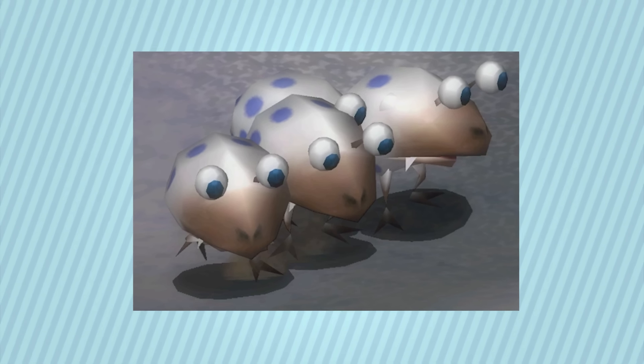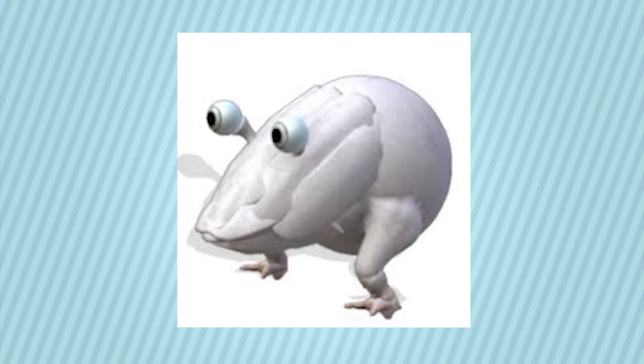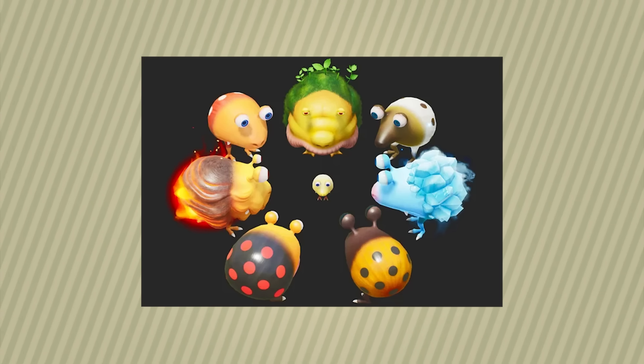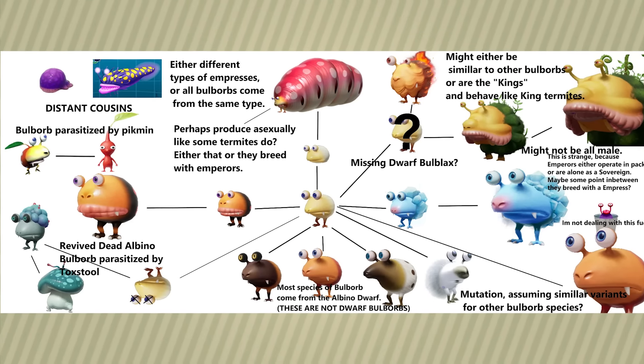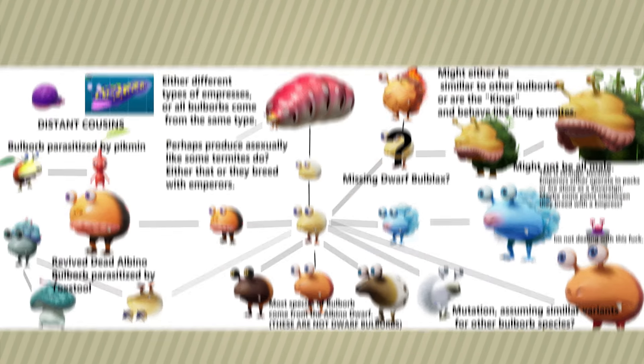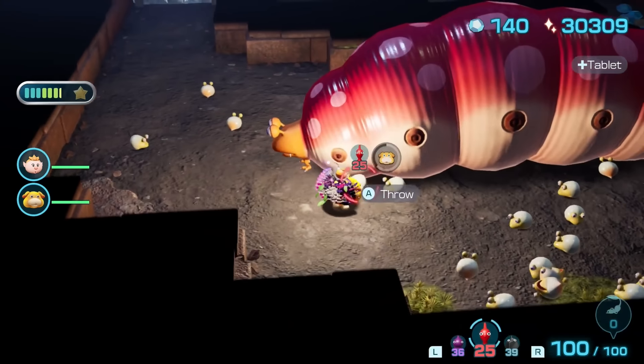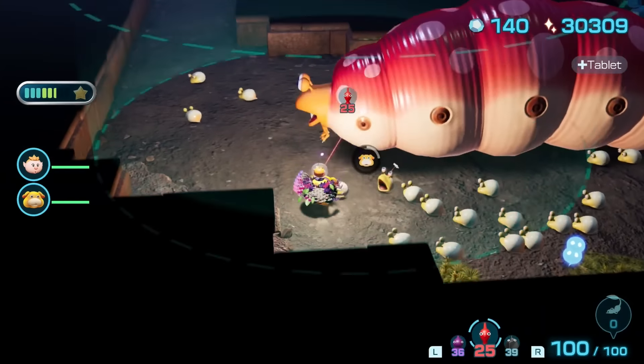It has a cool color palette and doesn't have a receding hairline, earning it 13th place. Next up, we have the albino bulborb, and there's not much I can say about this guy. Yeah, it's pretty cool. He's the missing link in like every bulborb's evolutionary line, but that's about it. In 11th place, we have the one and only bulborb larva. These guys are brutally quick at eating your Pikmin, and I love it. Yeah, they're weak on their own, but in numbers, bulborb larvas are a force to be reckoned with.